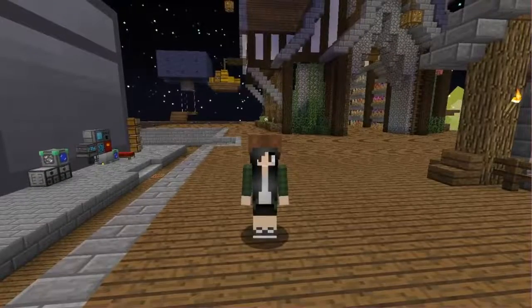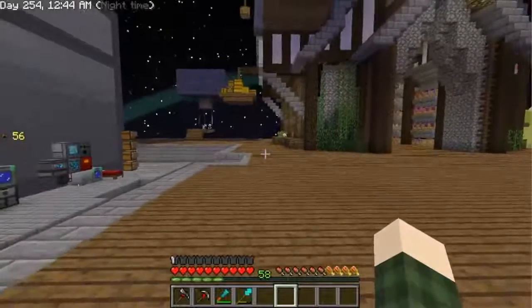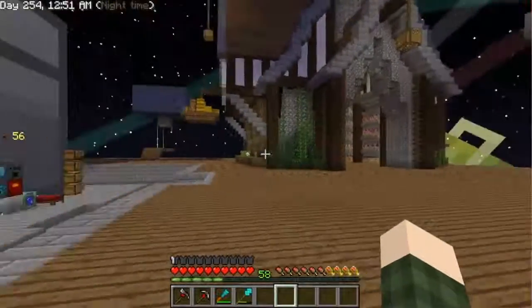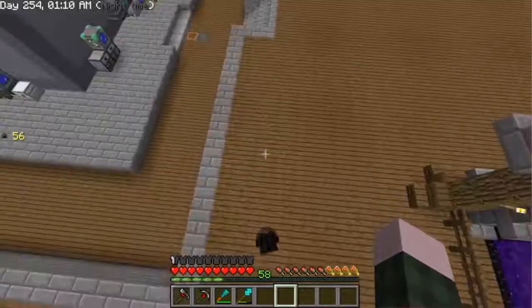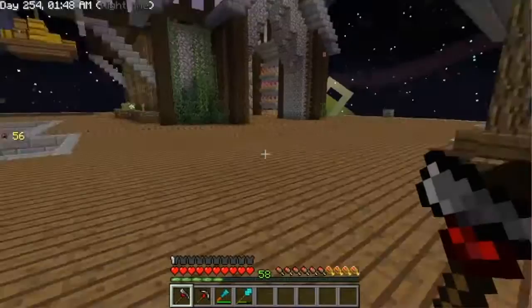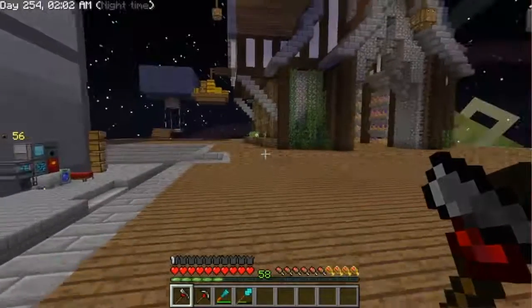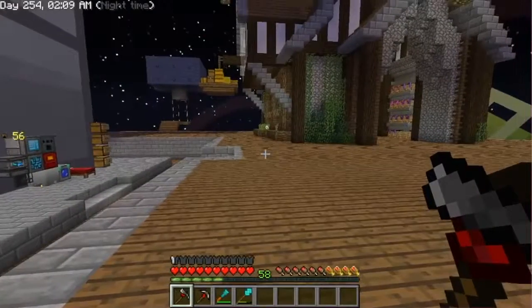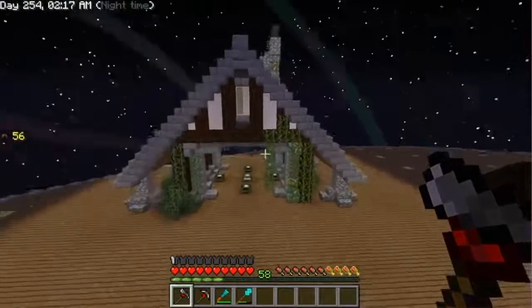Before we get started, I wanted to show you guys something. I did a little bit of off-camera work — I haven't really been building too much in this series, but I did a new building and I want to flip around and show you guys what it looks like. Oh, this enderman is pissed at me — okay, let's get rid of him. I think the enderman is gone; he was pretty mad but we're gonna flip around in just a second.